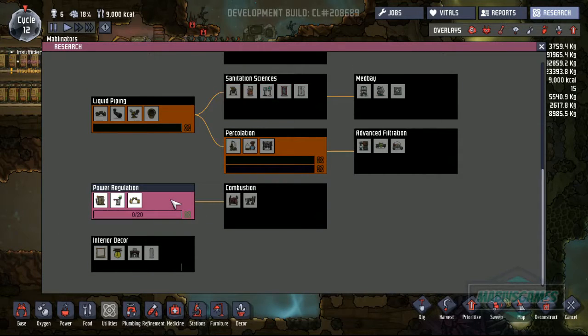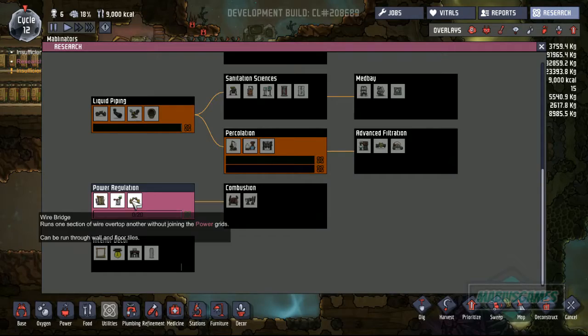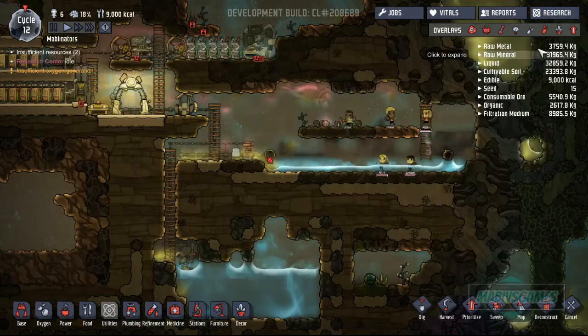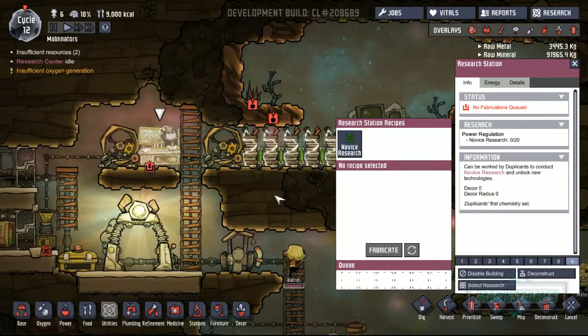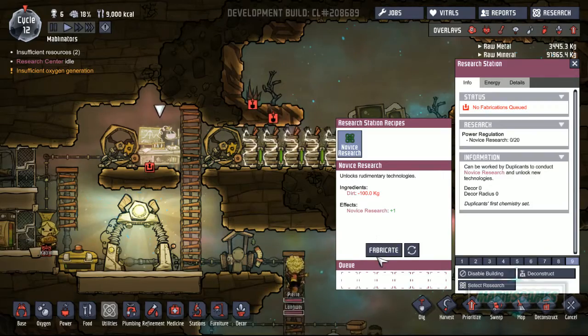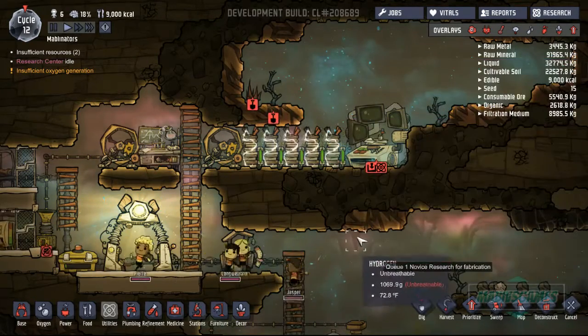What we're going to need is to novice research this. It's going to give us a battery, which is good - it's upgraded from our small batteries. Power switch, which is fine. And wiring bridges, that's pretty good. We need to fabricate a bunch of this. How close are we to the next duplicant? Oh, we have a new duplicant!